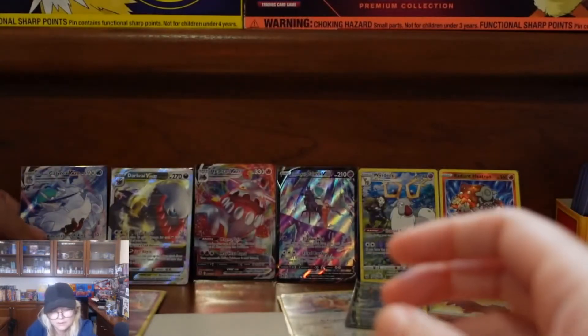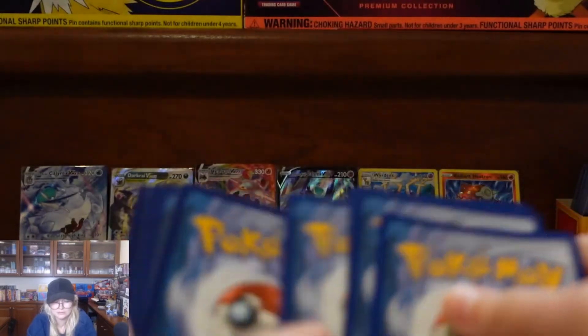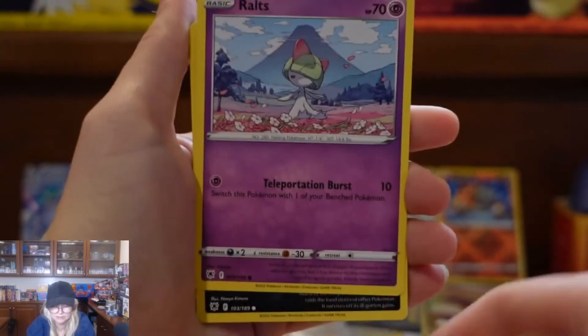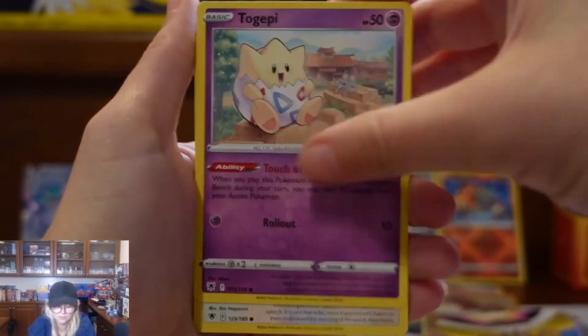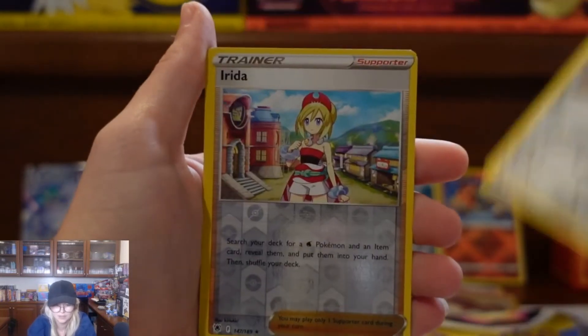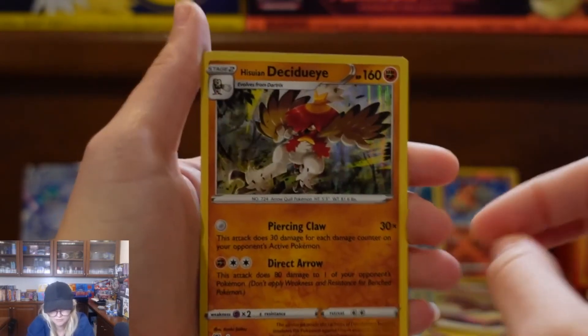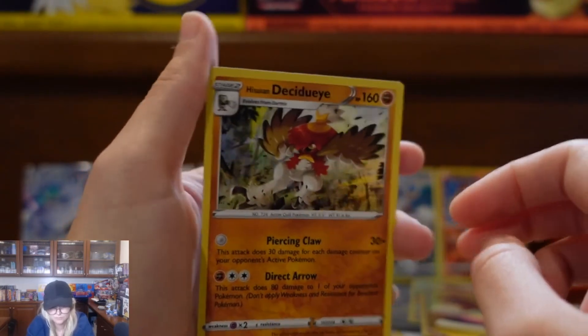Our second to last pack — it's been some pretty exciting stuff; look at all those cards back there, that's pretty impressive. Fire Energy, Wait-and-See Turbo, Shieldon, Selene, Raltz, Nickit, Togepi, Chadit, Magnemite, Irida, and a holographic Decidueye. Very cool.